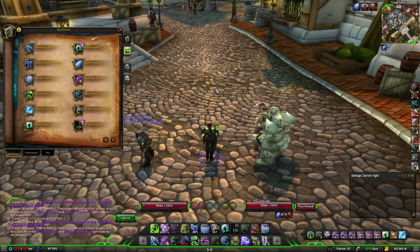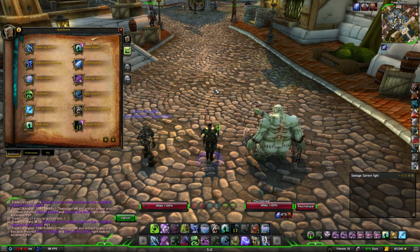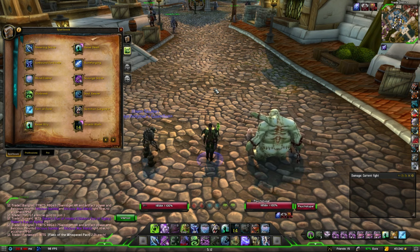I get caught on all types of weird stuff. I'm just sitting there in Wraithwalk, just on the spot gliding, and you can't jump while you're in the normal Wraithwalk.